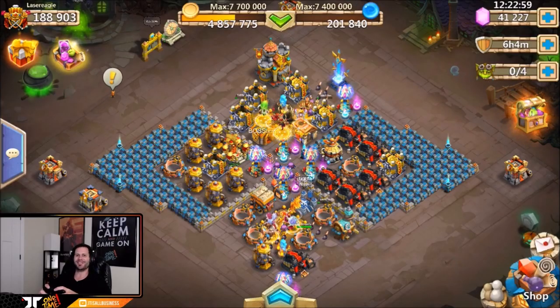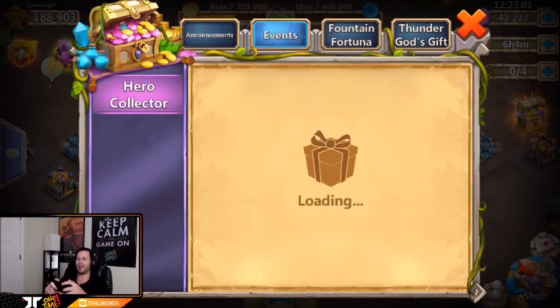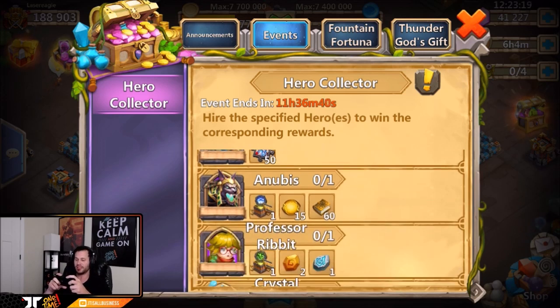What's going on guys, this is JT here on the iOS server on laser eagle's account. We got 20,000 gems ready to roll for heroes. Today is also hero collector day, which is pretty nice on iOS. A pally gets you a level five talent chest, and pallies are pretty easy to roll, so that's not bad. We also got a skull knight for the skin, which is definitely nice.